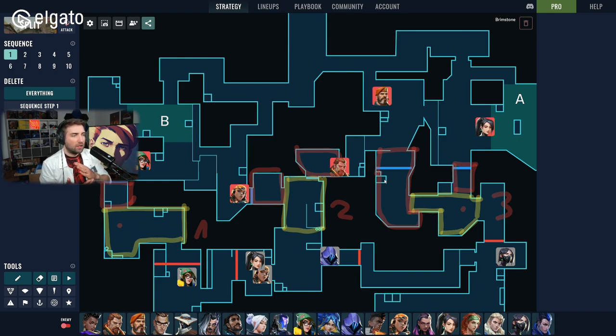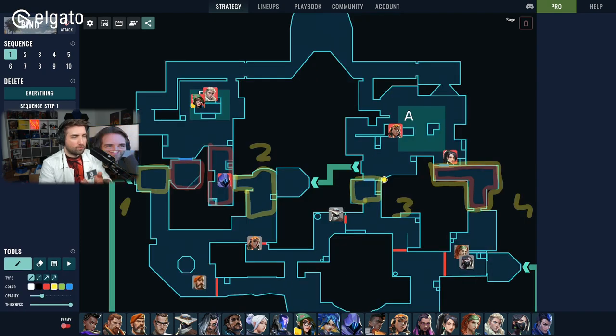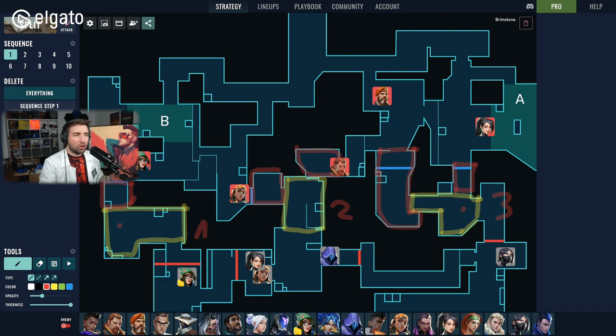When playing Split as a default, you'll likely divide your forces with one player per lane — one on B main, one on mid, one on A side. The same applies to Bind and Haven. On Bind with four lanes, you put one player on each lane. The remaining players who aren't assigned to a lane are the flex players — their job is to gather space and draw out utility from opponents, rather than holding angles.